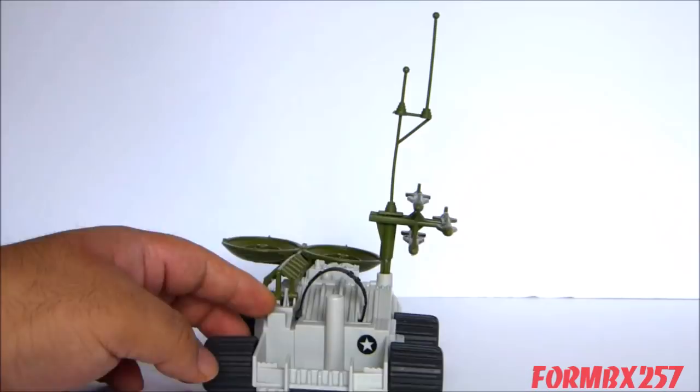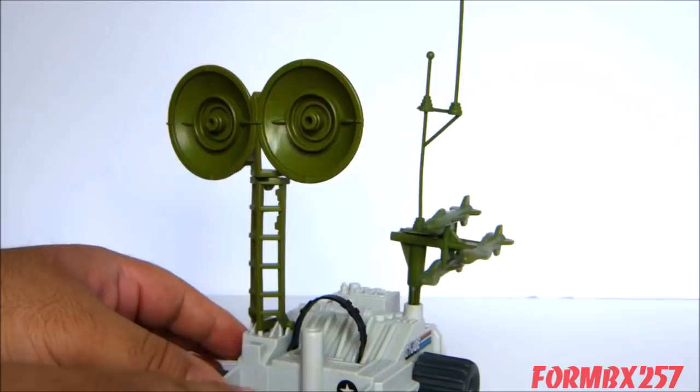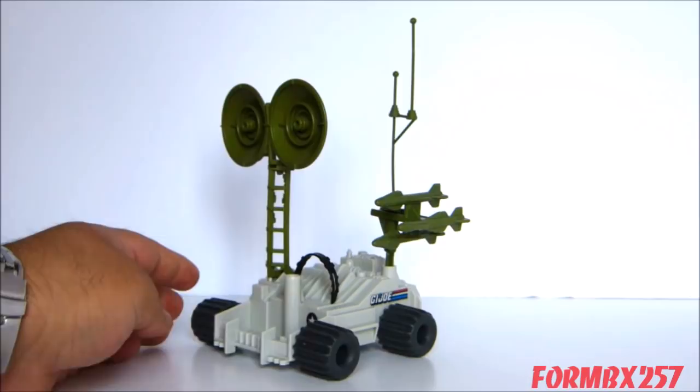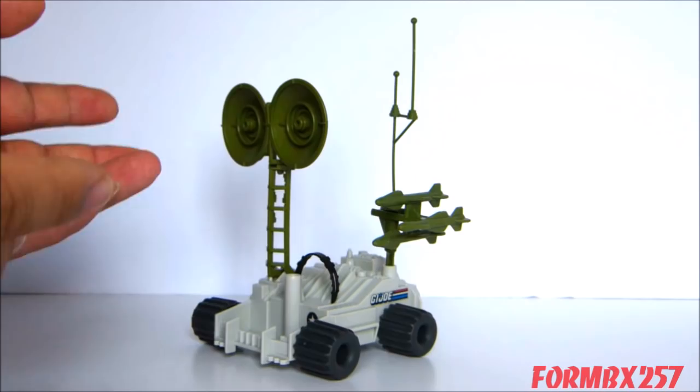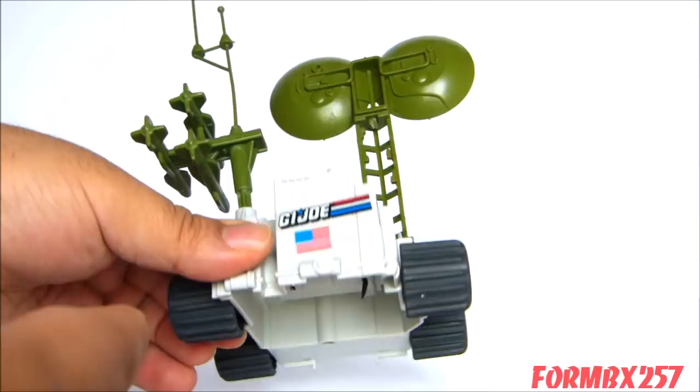The radar dish at the top actually does rotate. I'm not going to rotate it all the way around, because not only does this vehicle have fragility issues, the Tri-Blaster has fragility issues, and quite frankly every vehicle in the Battlefield Robot line has fragility issues. It does have some really nice detail on top. Unfortunately, unlike the Tri-Blaster, it has no detail on the bottom — it is basically very hollow.